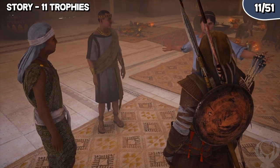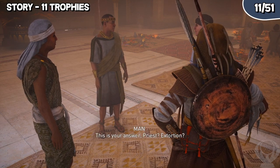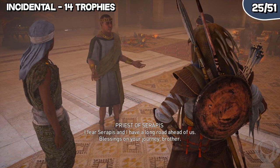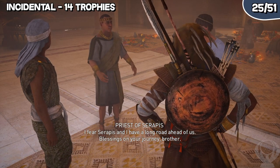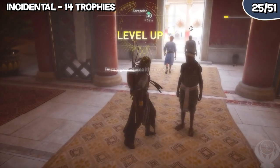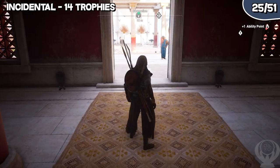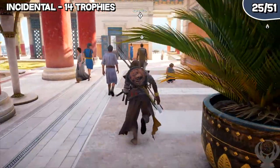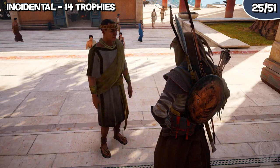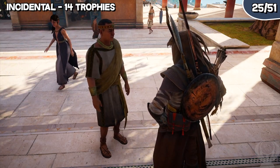There are a total of 11 trophies that are related specifically to the story that you'll earn no matter how you play through the game. As long as you beat the main story, you will earn these trophies and they are not missable at all. These next 14 trophies I would consider incidental, meaning you'll more or less earn these while naturally playing through the game. This ranges from trophies like Shadow of Egypt — kill 10 enemies in a row without being detected — to trophies like Handyman, which is to craft 20 items. I put trophies in this section that I thought were easy enough that you may accidentally complete the requirement and wouldn't need a guide. Be sure to check the trophy breakdown link in the description below for the full list.